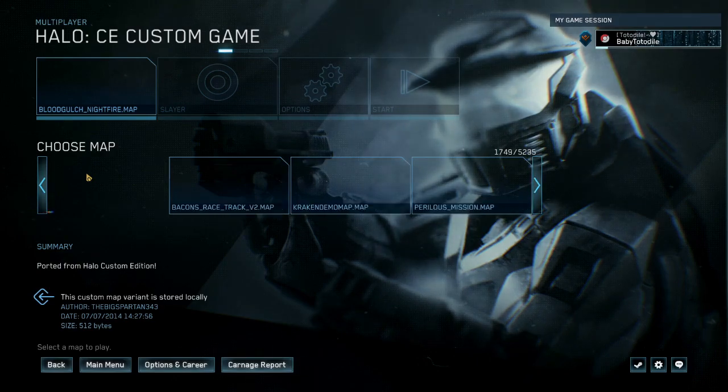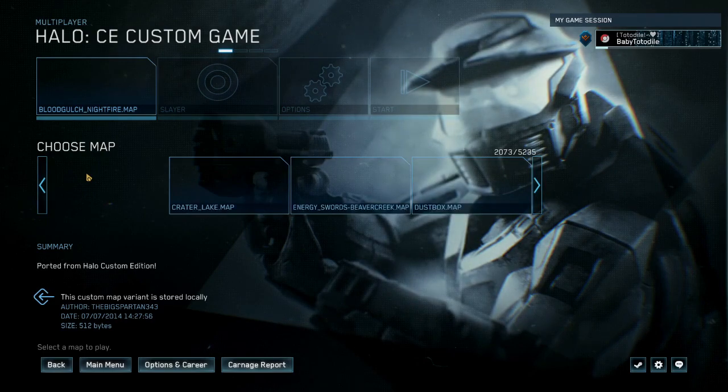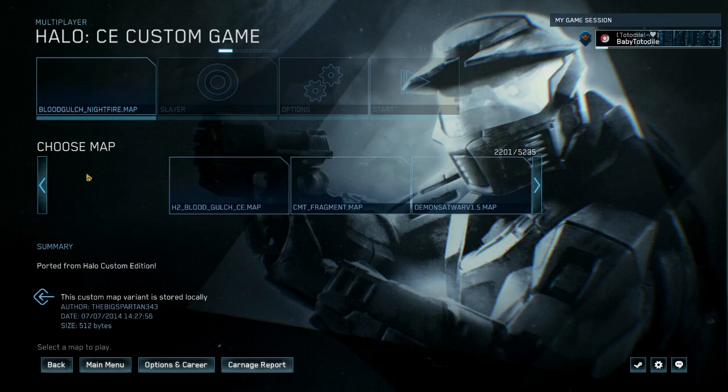So with Halo Custom Edition you can make custom maps, you can make whatever you want, and people were like, nah, we don't need completely custom maps, we just want more Blood Gulch. This should have been called not Halo Custom Edition but Halo Custom Blood Gulch Edition. Oh, there's Coagulation — it's technically not Blood Gulch.